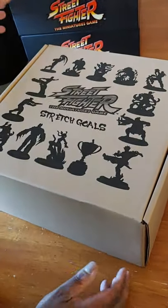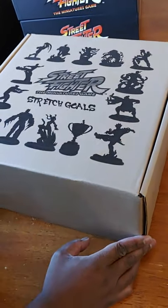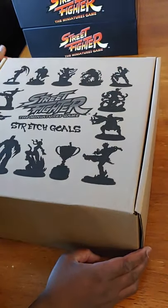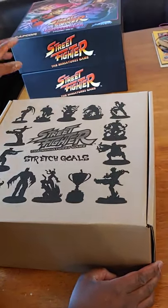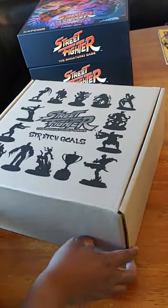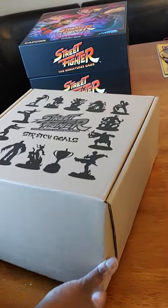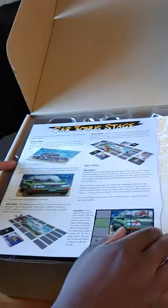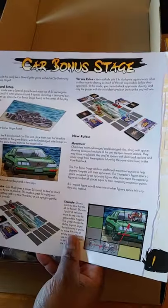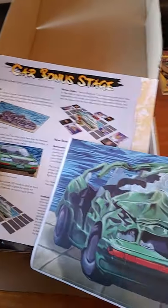So the next box we're going to look at is the stretch goals. These were the free things you got for pledging to the Street Fighter game. If you were purchasing the base game with the boss expansion you're getting the stretch goals for free. You can see a lot of different fighters on here. You got a leaflet with some different rules for the car bonus stage, and a sticker that goes along with it.